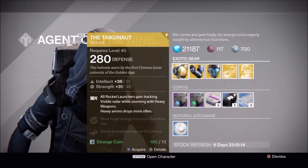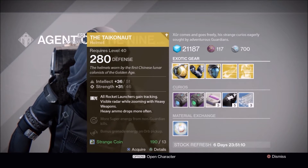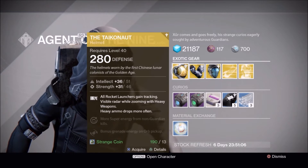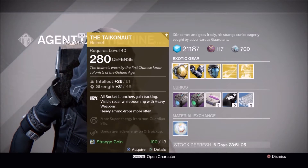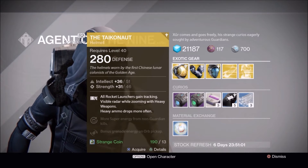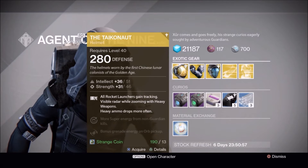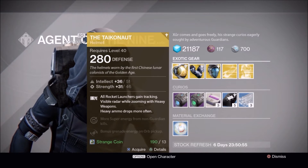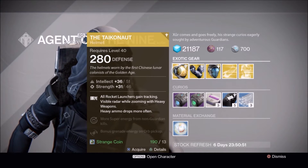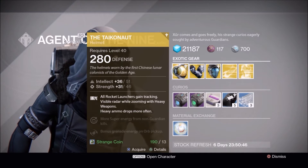Xur is selling the Taikonaut, which is really good for Titans but it's a bad roll though. I think it only comes with Strength and Intellect. All rocket launchers gain tracking, visible radar while zooming with heavy weapons, and heavy ammo drops more often. The helmets worn by the first Chinese lunar colonists of the golden age — some people like this helmet, I like this helmet.